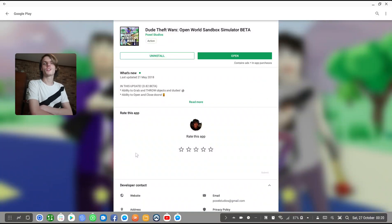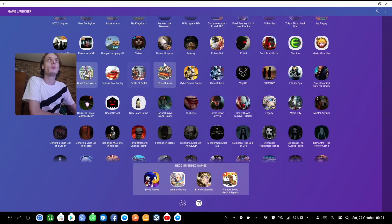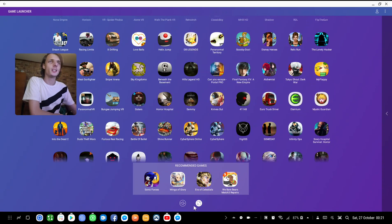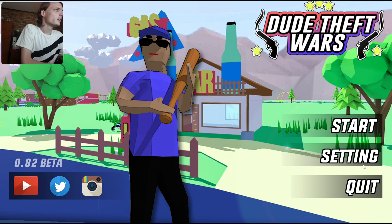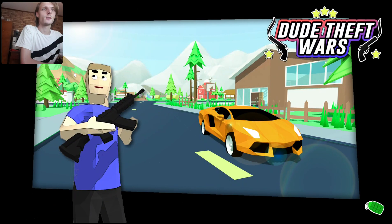Hey guys, my name is Sean Rozzalt and welcome to my Samsung DeX videos. In this video we're going to play Dude 5th Wars, an open world sandbox simulator beta, on Samsung DeX and see how well this game works. I have a Samsung Galaxy S9 Plus. Let's open up the game with the game launcher — full screen enabled. It's made in Unity by Poxel Studios. Going to settings, ultra, and start.